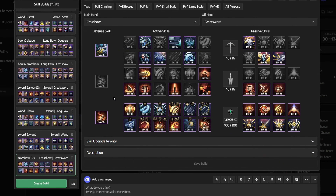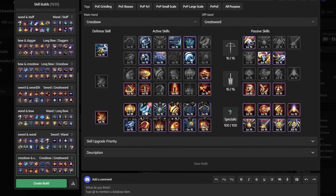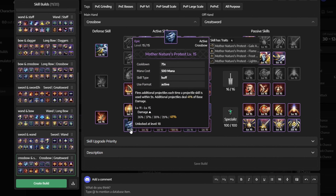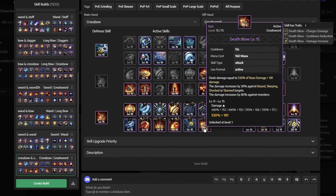Let's move over to the setup. For the choice of weapons, we're going with greatsword and crossbow. For the defensive skill, we use Iron Point Parry, while for active skills, we get Da Vinci's Courage, Selfless Diffusion, Mortal Mark, Stunning Blow, Merciless Barrage, Quick Fire, Mother Nature's Protest, Ascending Slash, Guillotine Blade, Valiant Brawl, Weak Point Shot, and Death Blow.